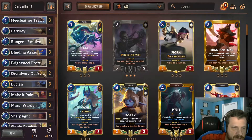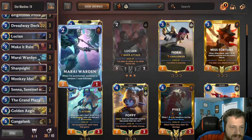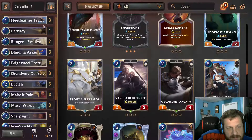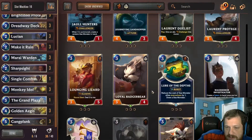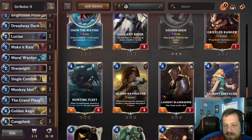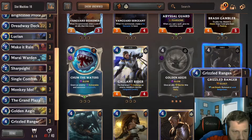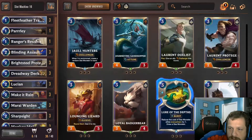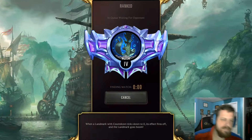I already see where I want to make changes. I like the Dreadway Deckhand and Mirei Warden, but I don't really want Single Combat — oddly enough, even though it just won that game. Our units just aren't that great for it. Maybe Cataclysm makes sense if we're also playing Grizzled Ranger. So we put in one Golden Aegis, drop the Single Combat and a Rangers' Resolve, and put in two Cataclysm. Let's tank our ranked attempts.